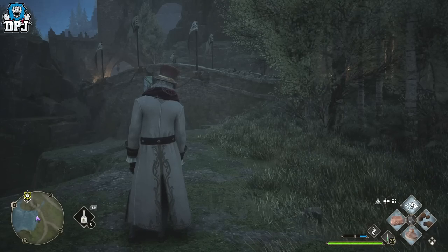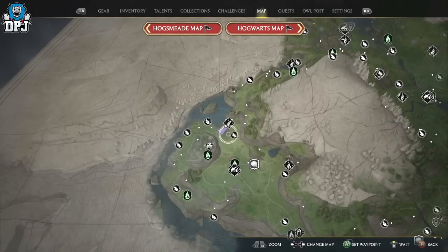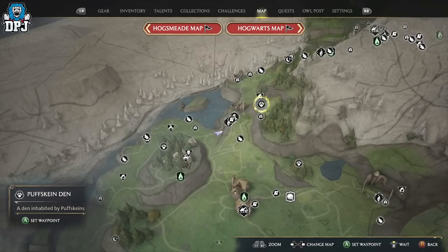The point of the map we're going to go to is not the usual farm within the Forbidden Forest — it's this one right here. You see this Puffskein den right here? This is the beauty. We can actually reset these guys quicker than any other way I've seen in the game, and I'll show you this right now.